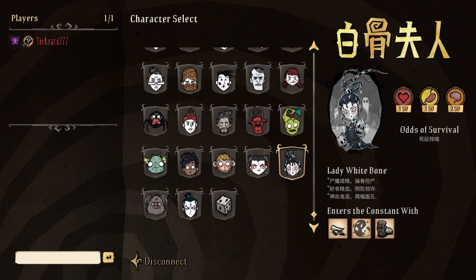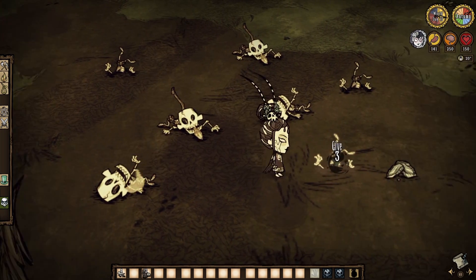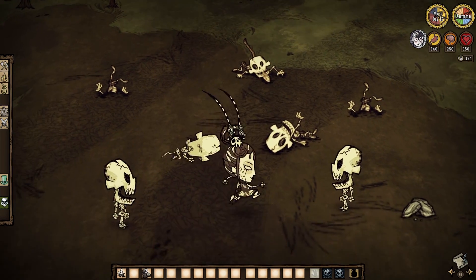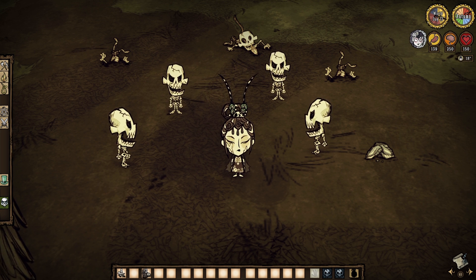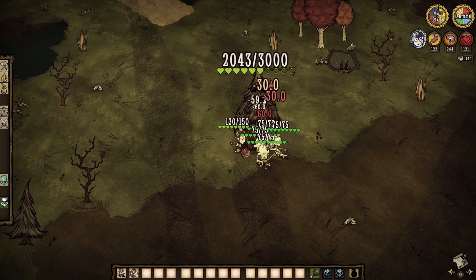Moving on to easily my favorite of the bunch and one of my newest favorites overall: Whitebone. Whitebone is a necromancer vampire ghost lady thing who I imagine is based on the Yurei, a Japanese ghost from folklore. Also kind of a shapeshifter of sorts — using nightmare fuel, Whitebone can reanimate any skeleton to add them as followers, and as far as I can tell, there ain't no limit either. So they will fight what you fight and do so with quick fury.